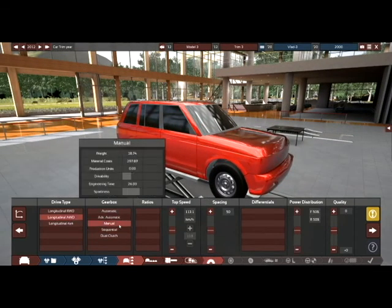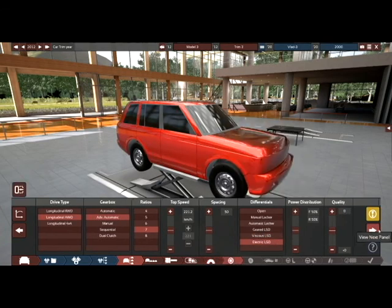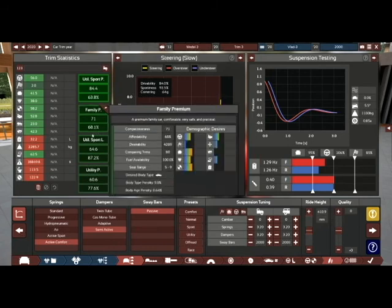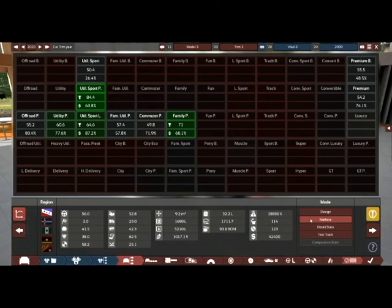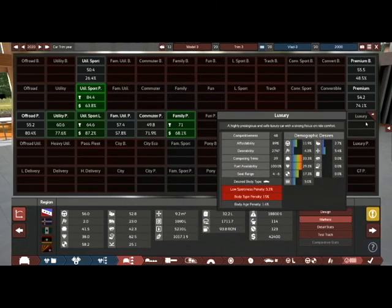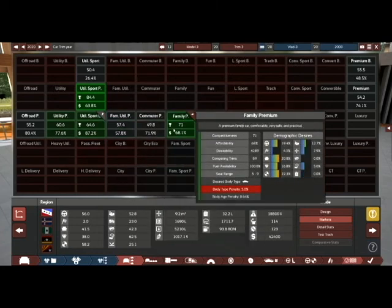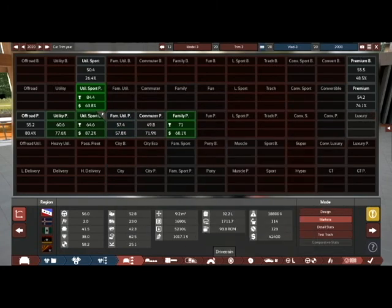I'll probably go with all-wheel drive and advanced automatic. Let's take a look at the markets and see what we want to do with this one. The actual luxury category has a body type penalty, so what we might pitch it at is the utility sport luxury — I think that's as close as we might get to the whole luxury demographic. We'll work with that.